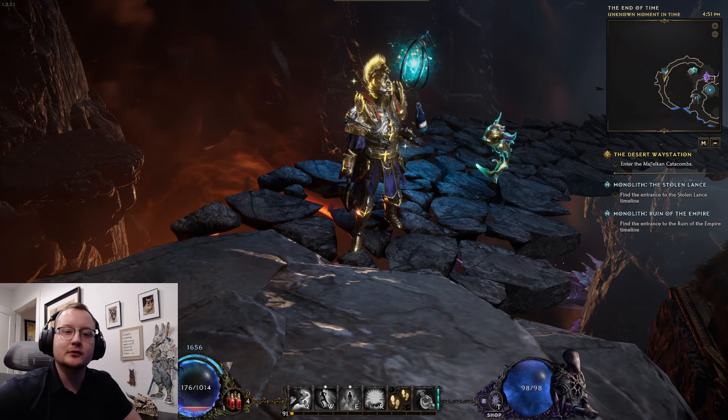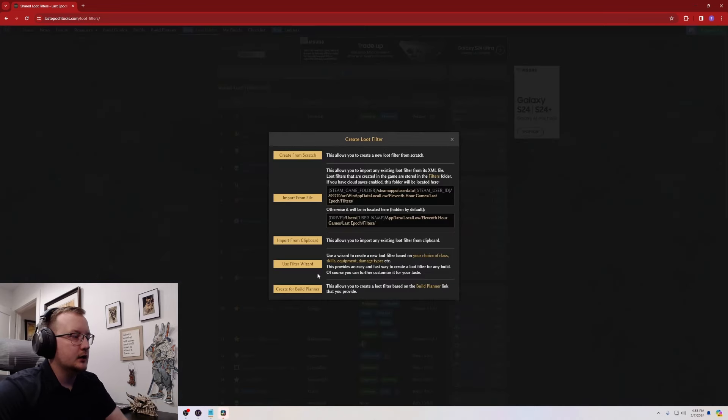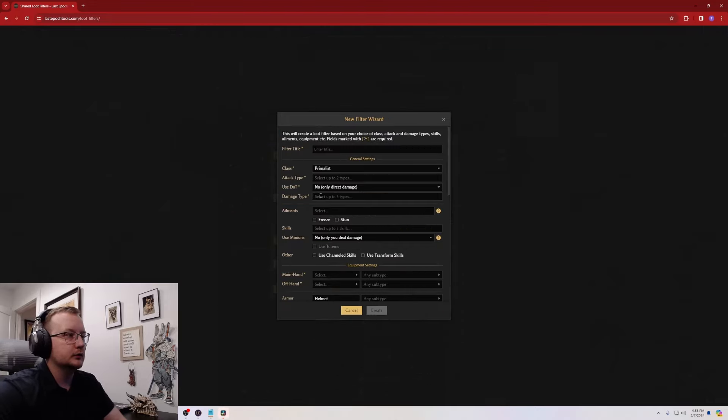So with that being said, let's jump straight into it. We're going to go to lastepochtools.com and go to their loot filters tab. I'll leave a link to this website in the description. Go right up to the top and click 'Create Loot Filter.' They have a loot filter wizard that will help guide you in your loot-making process, so we're going to go ahead and click that.